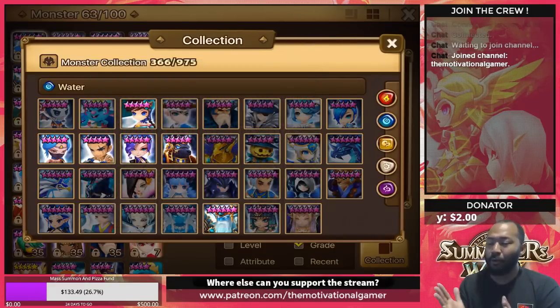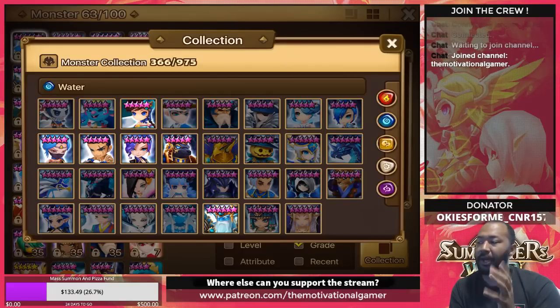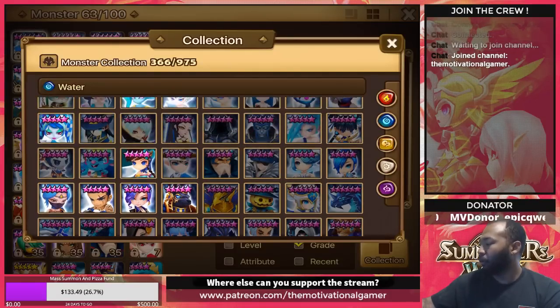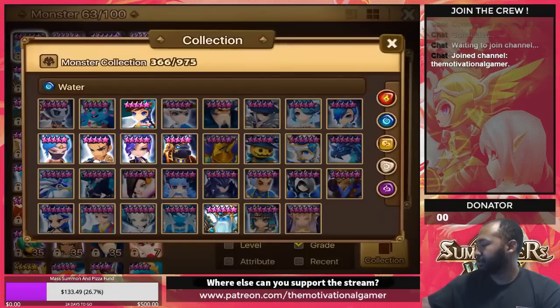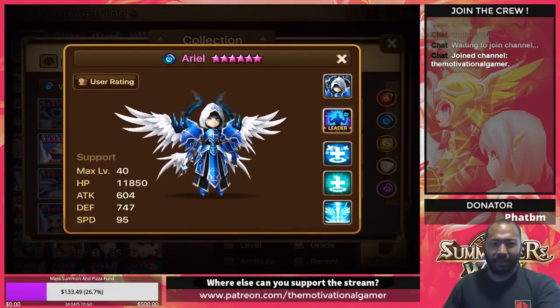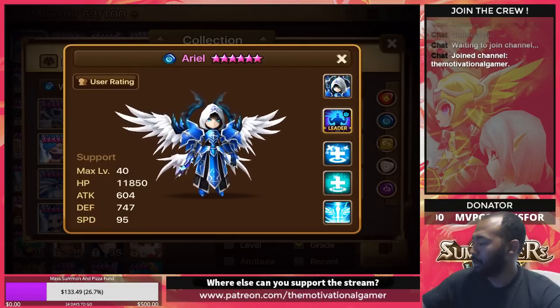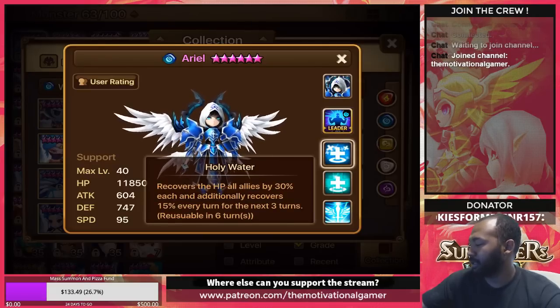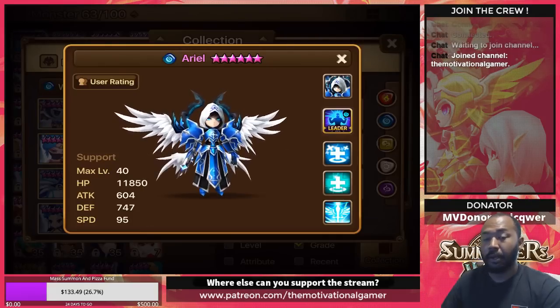With five stars you can kind of work them in however you want, but there are typically two nat 5 healers that are the best in the game. If you guys happen to have these in your box, you should be using them as your healers to find more success. These two are easy: the water archangel Ariel — the only one that comes with an AOE heal. Ariel is one of the most OP healers in the game; he recovers all HP of all allies by 30% each.